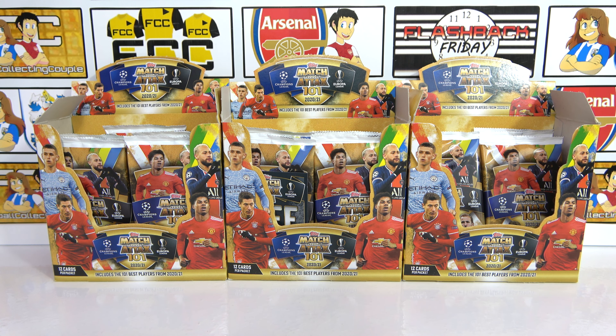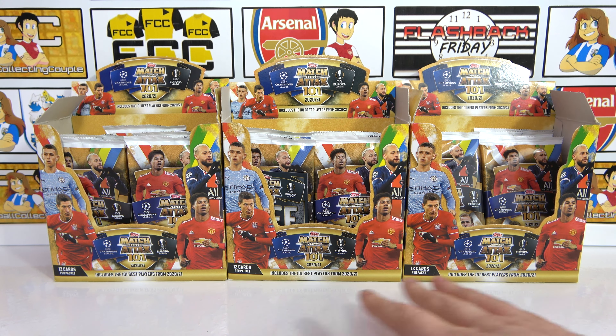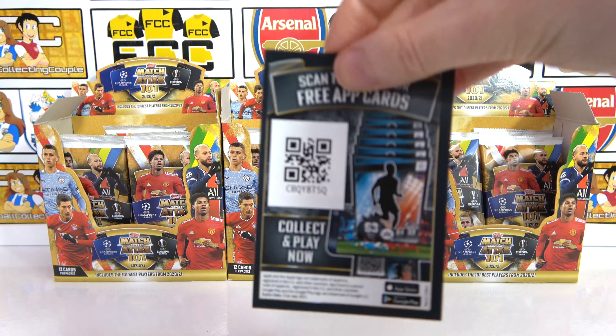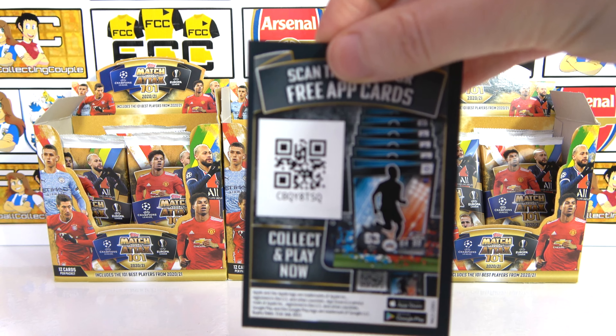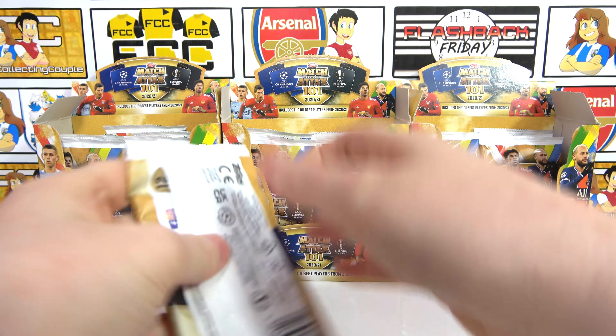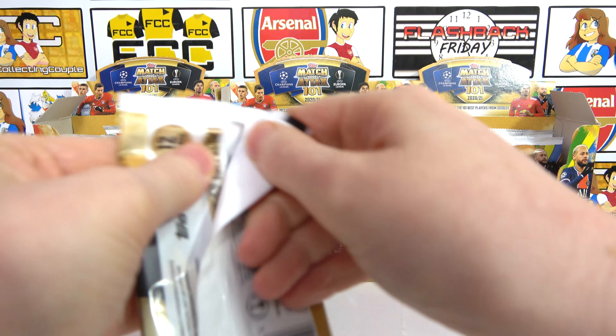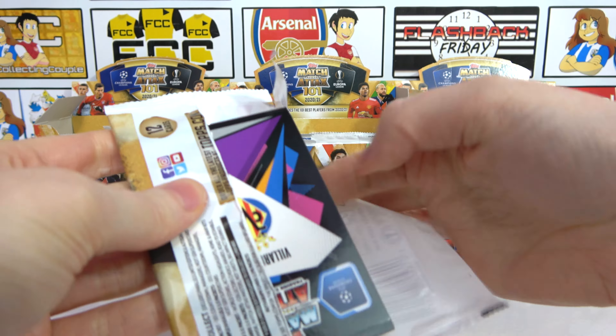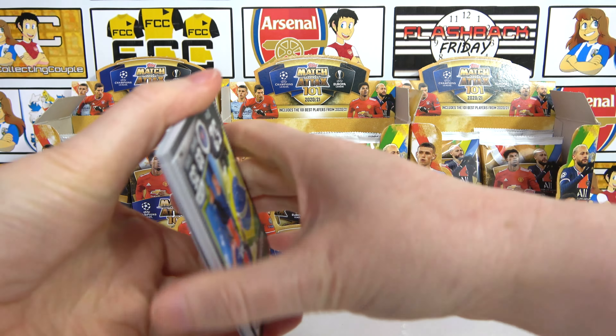Hopefully today will be the same but with the addition of an autograph — that would be nice! We are going to do the same as the last episode: 10 packs randomly from across the boxes. And like we said last episode, we will give away the code for the box — you get all the cards, which is crazy. Let's get cracking! If you want to see more football card openings, make sure you're subscribed to our channel.